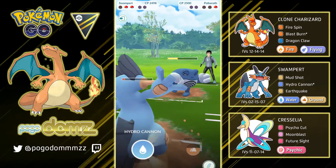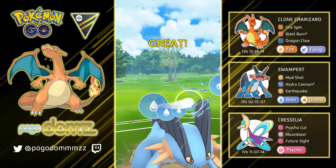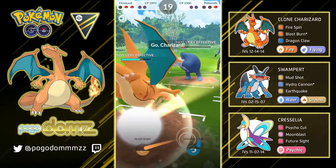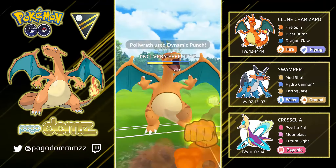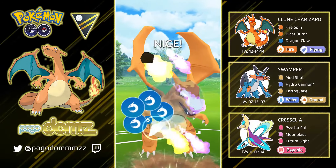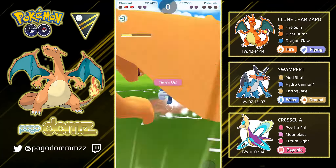I switched into Cresselia because I know it can handle that Hydro Cannon, but this was a Flash Cannon, and I let go another Moon Blast which is going to knock out Empoleon. They bring back in their Cresselia. I was hoping I could get this Moon Blast off — and thank God I did. I only have like probably 1 HP left, but this even knocks out their Cresselia. We have Poliwrath left, so I throw in Swampert. Dynamic Punch goes off and we let go another Hydro Cannon, then I have Charizard finish off Poliwrath. Dragon Claw finishes it off — GGs.